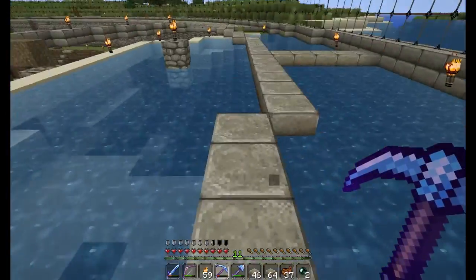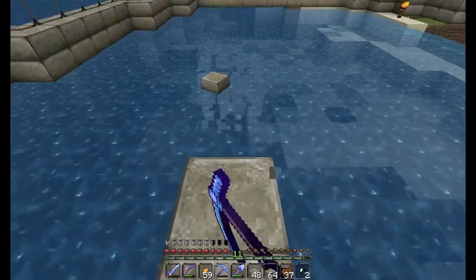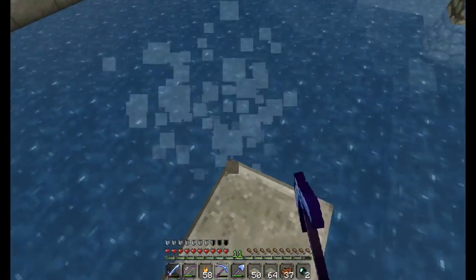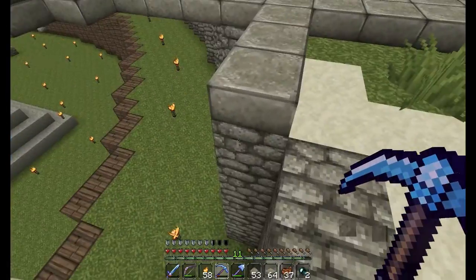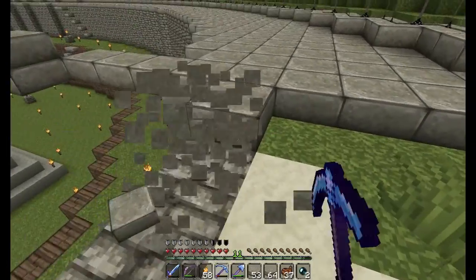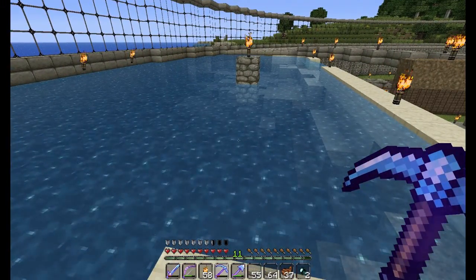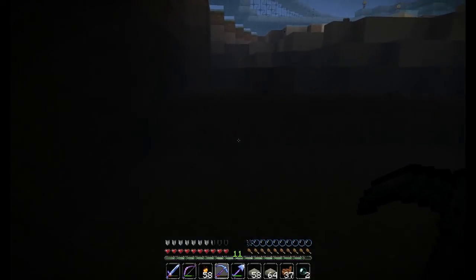I tossed some torches down here to keep anything from spawning. Now what I've got to do is take all these half slabs in the center out because none of those exist, get rid of all this water, and put some glass panes all the way down to the bottom of the ocean. I'm going to have to do a lot of digging here. Looking at the screenshots, it goes down pretty far. Because of the differences in terrain, this was not the ideal spot for this build, but it does the job.